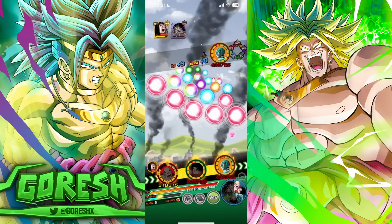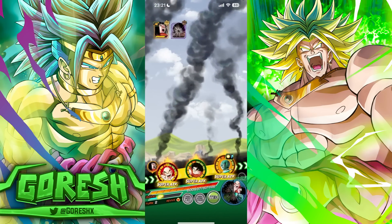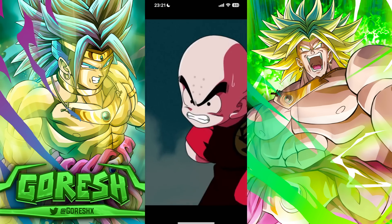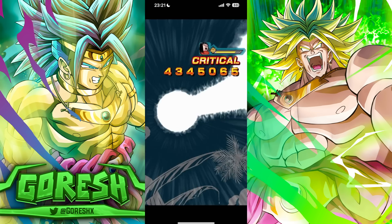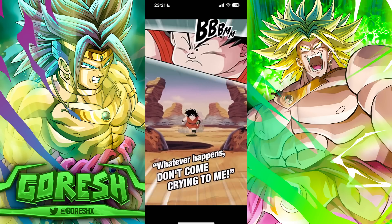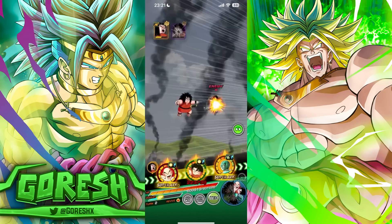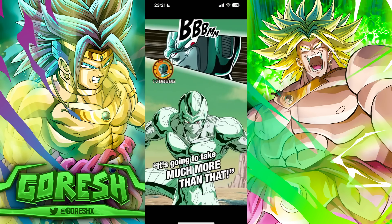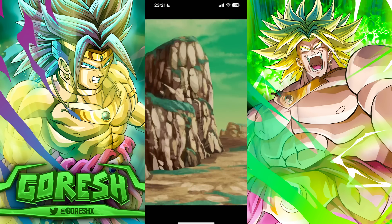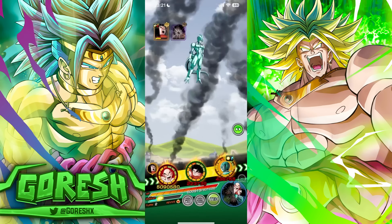This character is just heavily RNG-based. You could point to LR STR Cooler as a similar character — a lot of what he does is dependent on RNG. He's getting extra attack and defense from attacking, so if he doesn't super, he won't have much attack or defense. Same with this Piccolo: he builds up depending on how many supers he does. We 'cheated' a little by going into an event that let him use his active skill right away for a boost, but that was really, really unlucky.